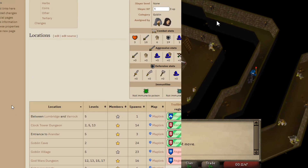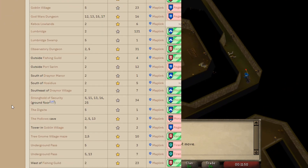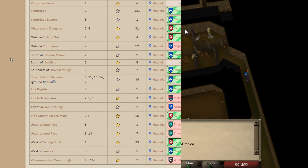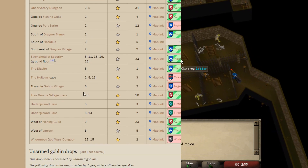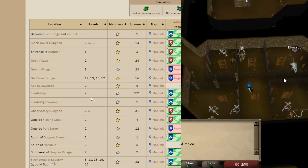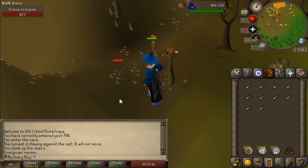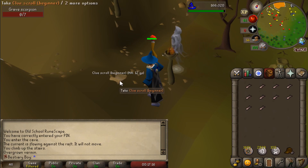This update they did for the Trailblazer League is actually quite useful. It turns out that the level 12 goblins I have to kill right now are all in the God Wars dungeon — no other spawns anywhere else — which means I cannot do this. Level 12 grave scorpion went down like a treat. Oh, a clue scroll beginner — I'll do that eventually.